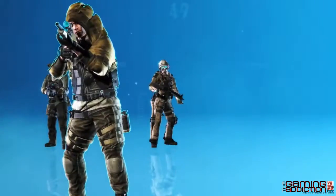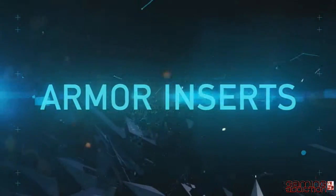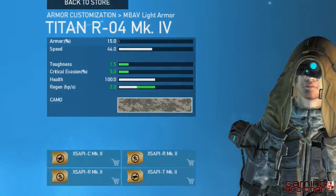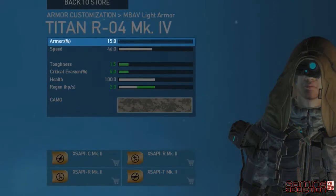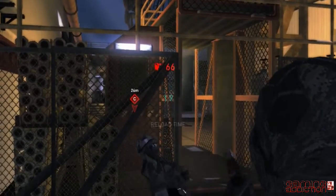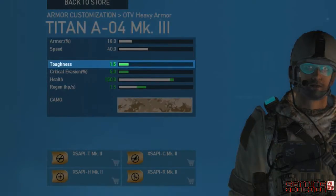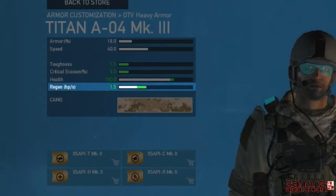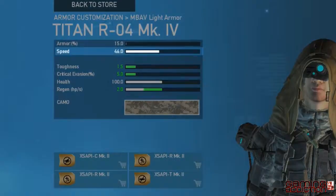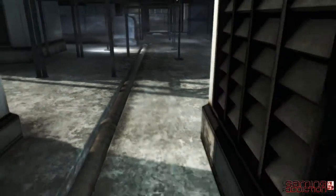Each class has their own base attributes, which can be modified by the use of armor and armor inserts. Health determines how much damage you can take. Armor reduces a percentage of damage taken from incoming rounds, while critical evasion shows how well the armor protects you from critical hits to vital organs. Toughness will subtract damage from incoming bullets, and regen lets you know how fast your health recovers after taking damage. Speed determines how fast your character can sprint; faster classes are generally more lightly armored.